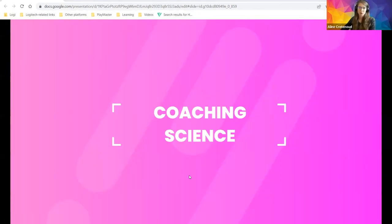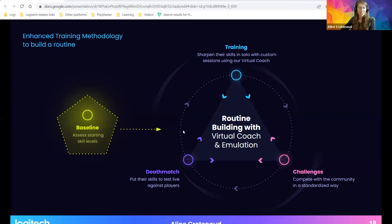The third part is coaching science. Now that weaknesses and strengths are identified, we design training. PlayMaster's training routine is built on three pillars: training — involving the virtual coach — challenges, and deathmatch. Challenges let players compete with the community by playing mini-games scored against other players. In deathmatch mode, players test their abilities live in a multiplayer environment. Currently only the baseline and challenge modes are publicly available.